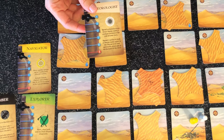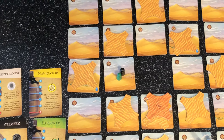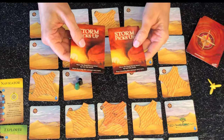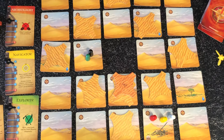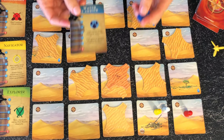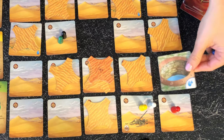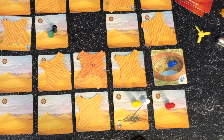The meteorologist can spend actions to draw fewer storm cards — one less card per action. As an additional action, it can look at storm cards equal to the storm level and place one at the bottom of the deck. The archaeologist can clear two sand pieces for one action instead of one. The water carrier can use one action to pick up two waters from a water tile, and can give water to players on adjacent tiles at any time. It also starts with more water than others.